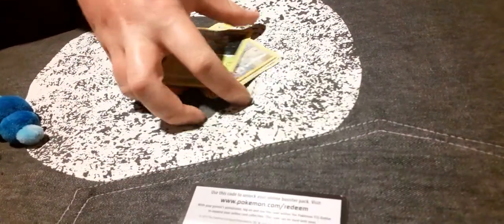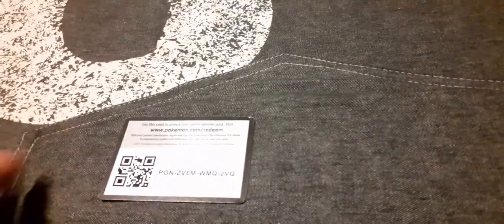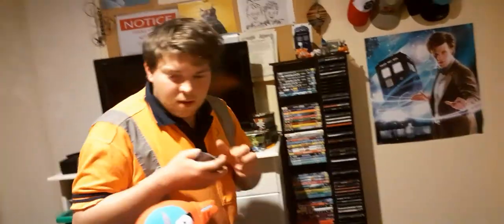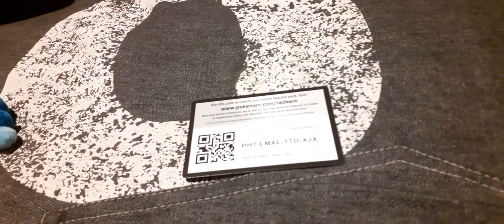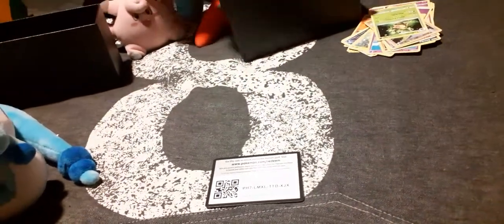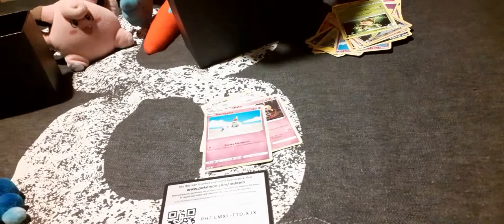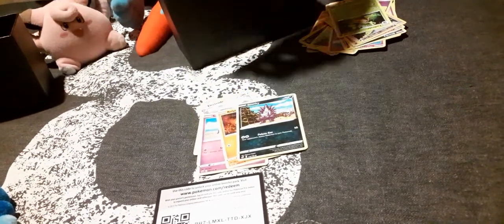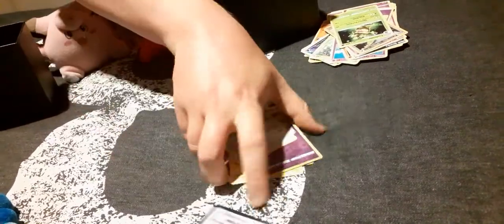I'm actually thinking of doing a little deck with the Sandygast and the Palossand in this, so I might have to figure that one out eventually. Water Energy, Sableye, Electrode, Zartu, Sandygast, Rolycoly, Stunky, Clefairy, Voltorb, Reverse Indeedee, and Pheasant.